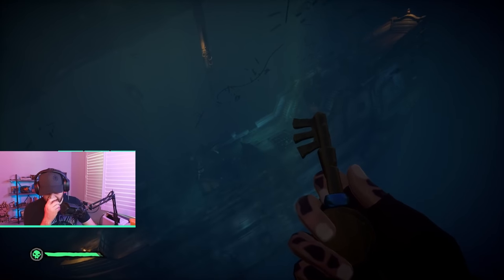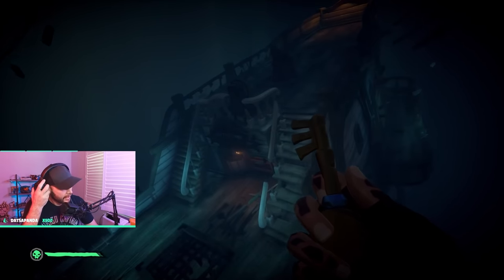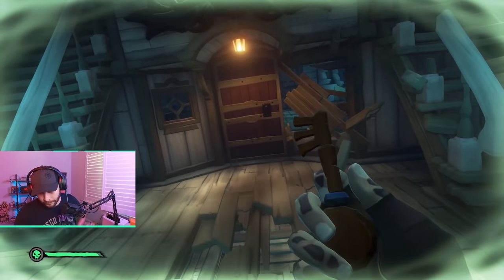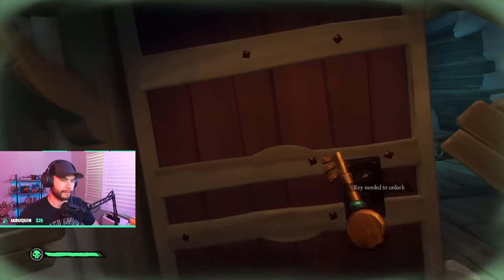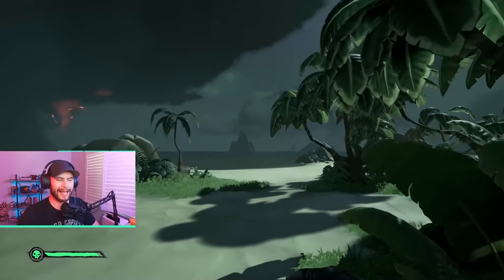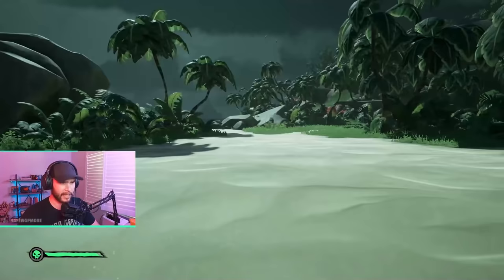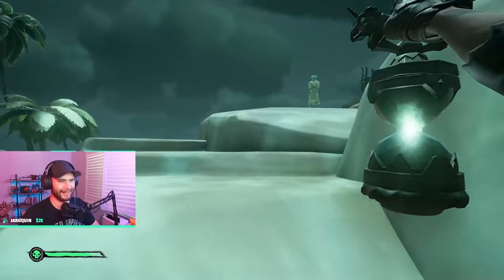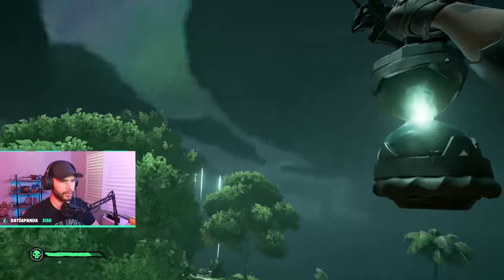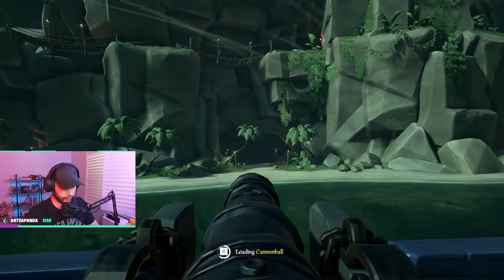There are some things you can do to get a little advantage. One of them: where you put down the voyage to vote on matters, as it will determine where the final storm cloud will likely spawn. For example, if you put down the Legend of the Veil at Plunder Outpost, the voyage will take you to islands around Plunder, a very big hotspot. My recommendation for best spawn point is starting your voyage at Sanctuary Outpost, which should keep your tornado in the northwest part of the map, generally not as active or populated.